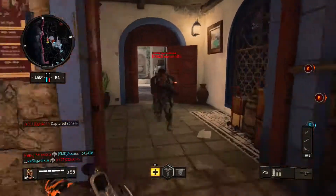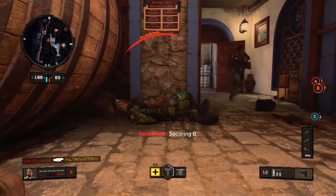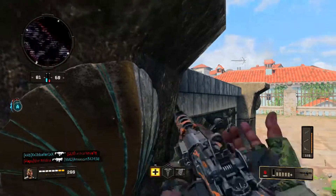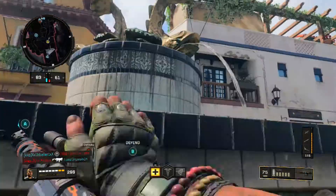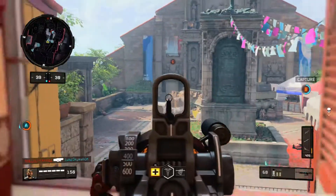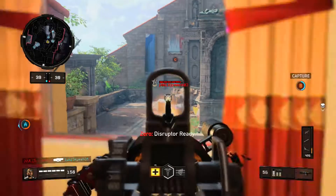The hip fire sucks on all LMGs, so close the distance for a better chance. And the 90-year-long reload means that if you're using the Titan, have friends around so you can reload and maybe be able to run away. I feel these are small prices to pay for how good the Titan is though.